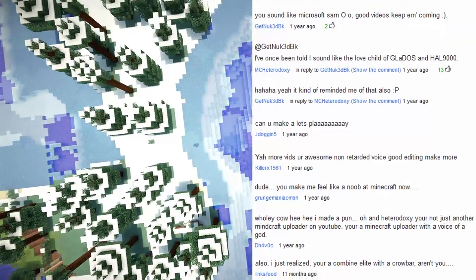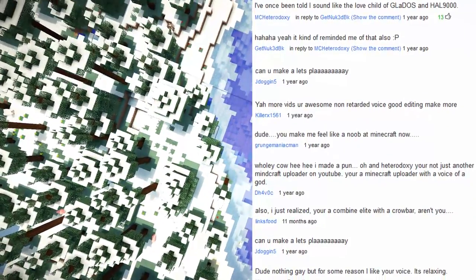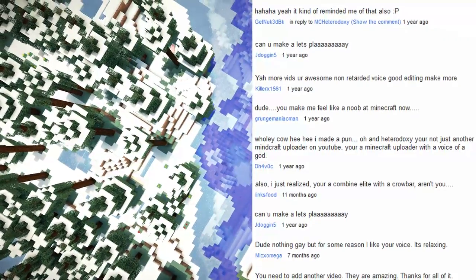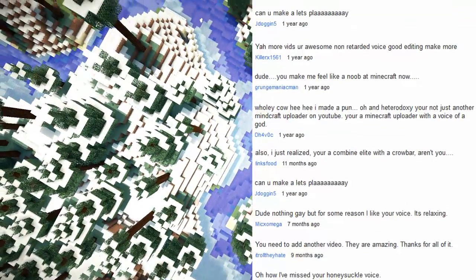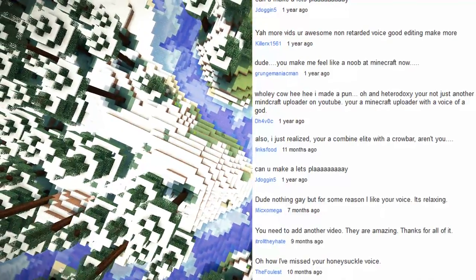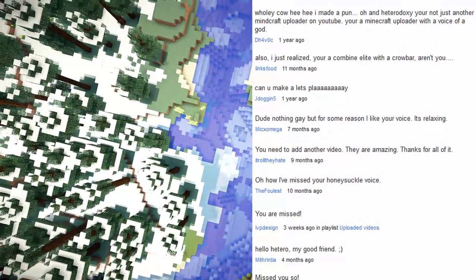'Can you make a let's play?' Yes, I can. 'You make me feel like a noob at Minecraft.' Well, seeing as I was a complete noob when I released my first video — not knowing I could have made the whole thing out of stone — it's what I don't say that makes me look smart. 'You're not just another Minecraft uploader — you're a Minecraft uploader with the voice of a god.' That's blasphemous, but so is my channel. 'You're a combine elite with a crowbar, aren't you?' Why yes, yes I am. 'Nothing gay but for some reason I like your voice, it's relaxing.' No offense taken, thank you.